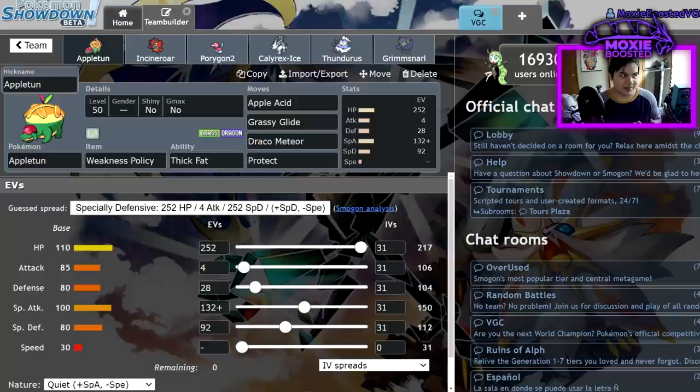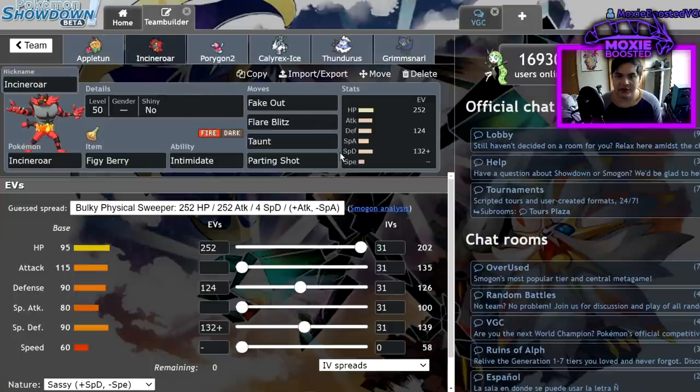Next up is Incineroar, which is very standard — 252 / 124 / 132 with Sassy nature and zero Speed IVs. A lot of people ask why zero Speed IVs, and it's pretty much because under Trick Room I want to make sure my Incineroar can always outspeed things. I want my Parting Shot to go second most of the time, and it also makes it less of a guessing game when I face an opposing Incineroar — I can almost always say I'm going second.